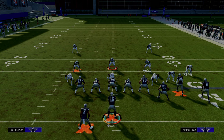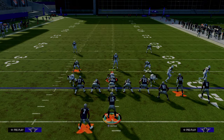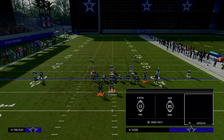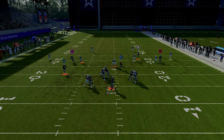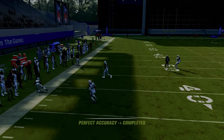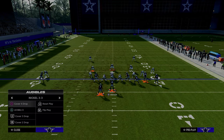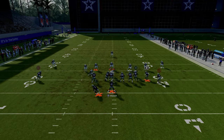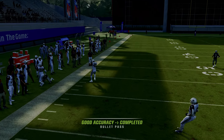This combo is an absolute gem of a route combination — the most difficult for most people to defend. A quarter is not going to defend it. Against a basic cover three, the curl flat defender won't get out there enough, so you can still throw this on a curl flat defender.